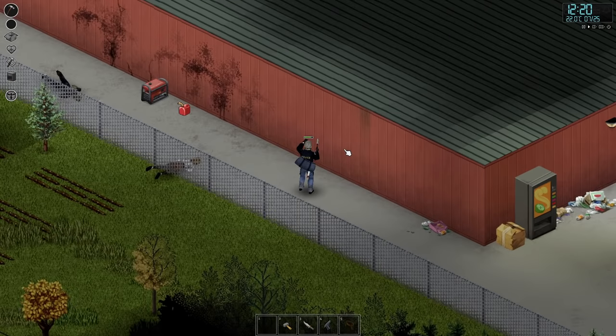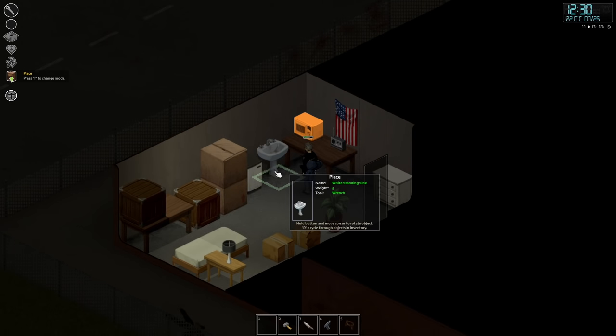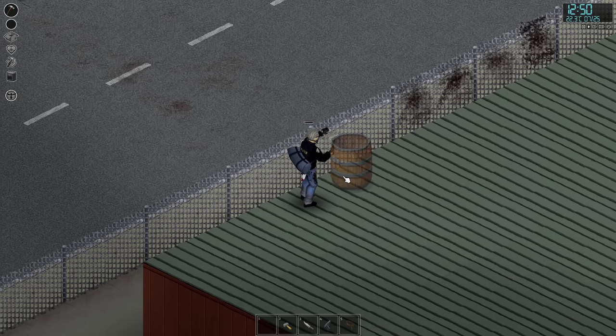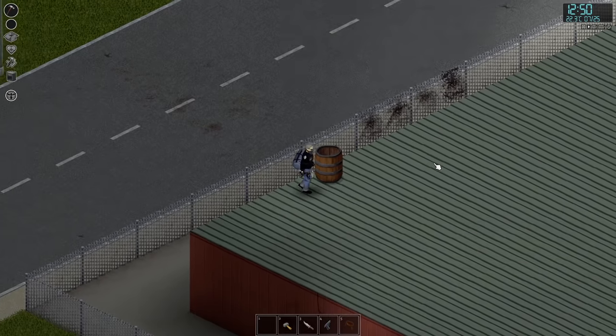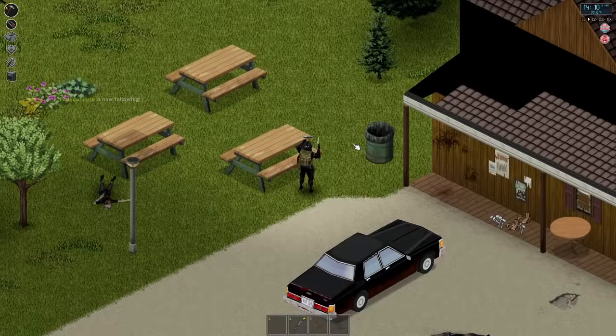Something to bear in mind: there's a trailer in the same compound that will hold a fridge and a microwave to get you started. There's also sofas in the storage bins for sleeping whilst you're setting up. This base requires work, but it can make for a great location with a bit of effort and also help to level your skills in the process, which is always something you'll be thankful for in the long run.